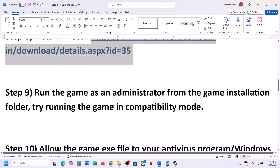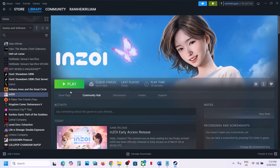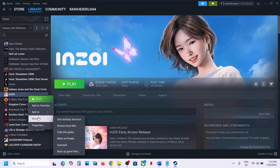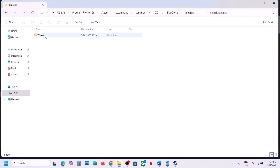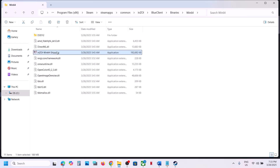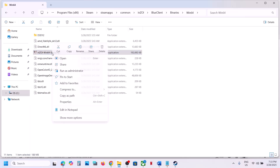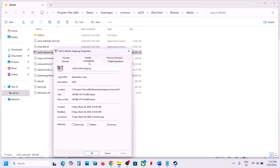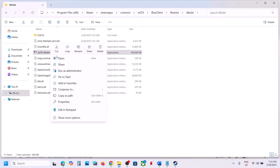The next step is to run the game as an administrator from the game installation folder. Go to Steam, right-click on the game, select Manage, then click Browse Local Files. Open the Blue Client Binaries Win64 folder and double-click the exe file to launch the game from there. If that does not work, go to Properties, check the box that says Run This Program as an Administrator, click Apply, then OK, and launch the game.